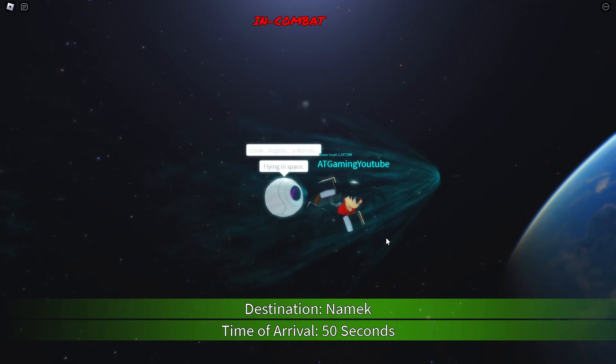So you should be around 3000 power level — 3000 strength — by this point. When you're there you are actually really close to unlocking False Super Saiyan, because there is a way to get it there.